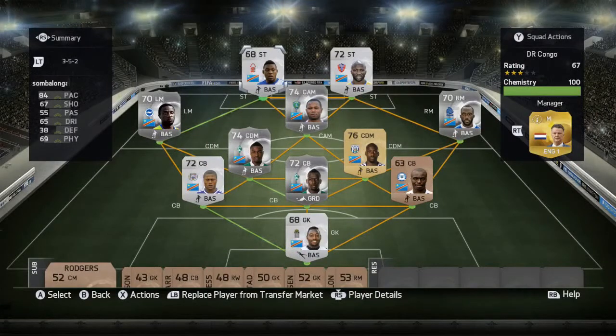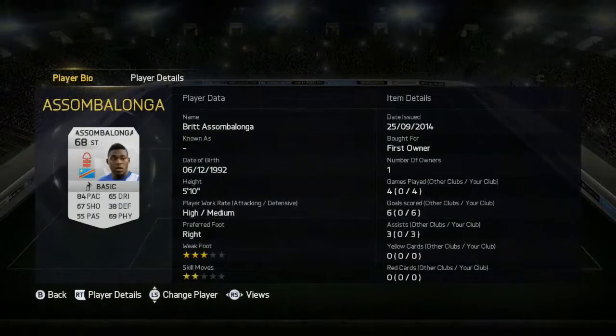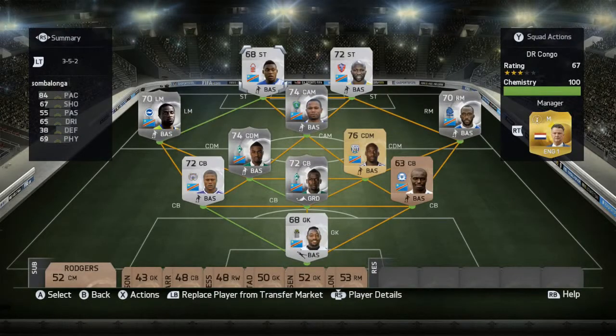The other striker is Britt Assombalonga from Nottingham Forest — 84 pace, 67 shooting, 65 dribbling, and 69 physical. Six goals in four games. I got him in a pack but he normally goes for around 1500 coins, mainly because a lot of Forest fans want him. His only downside is two star skill moves, which is horrible on a striker, but he was the only choice for DR Congo.